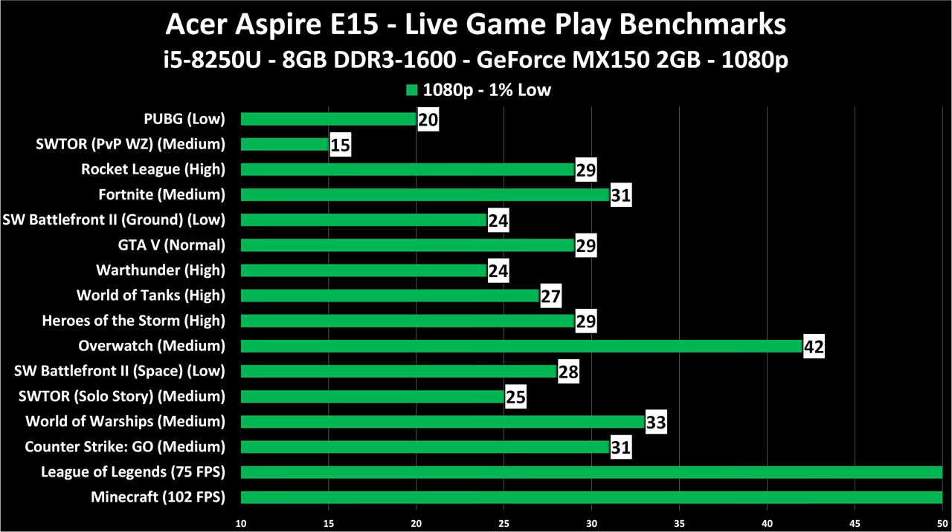Star Wars The Old Republic and World of Warships are playable at 60 frames per second. Now we're at the 1% low numbers — 99% of the time you'll get at least these performance numbers. Notice how fast everything drops down. Overwatch and Battlefront 2 in space had a 1% low of 28 frames per second — that was when I died and respawned — but it actually played very well and was very controllable. PUBG was pretty rough. The PvP war zone in Star Wars The Old Republic was pretty rough. Fortnite was okay.